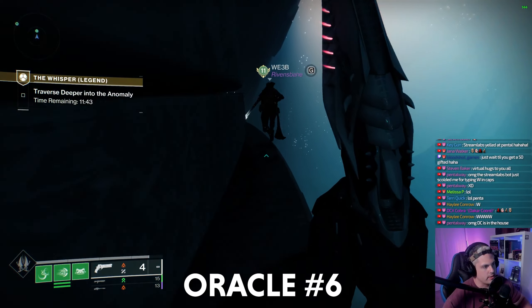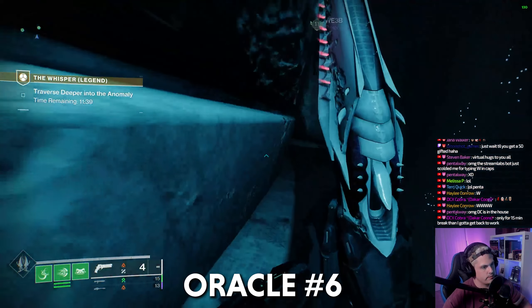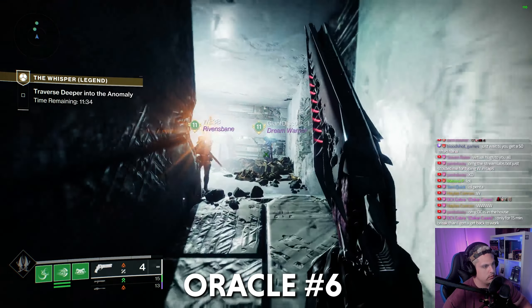For Oracle number 6, we're going to continue ahead. This is in the area directly after the area we were just in, and we'll follow this path to a secret room — and this is Oracle number 6.